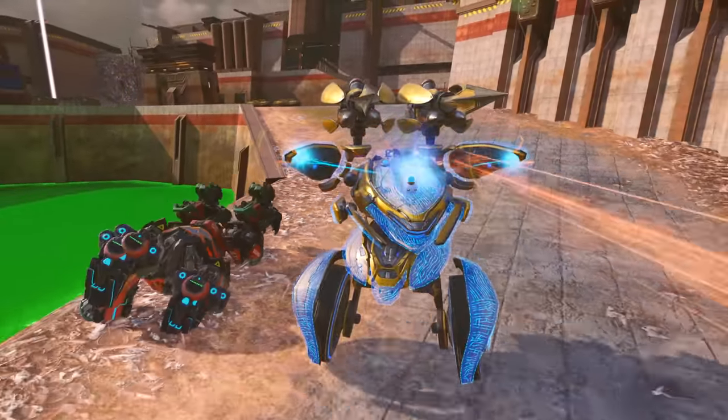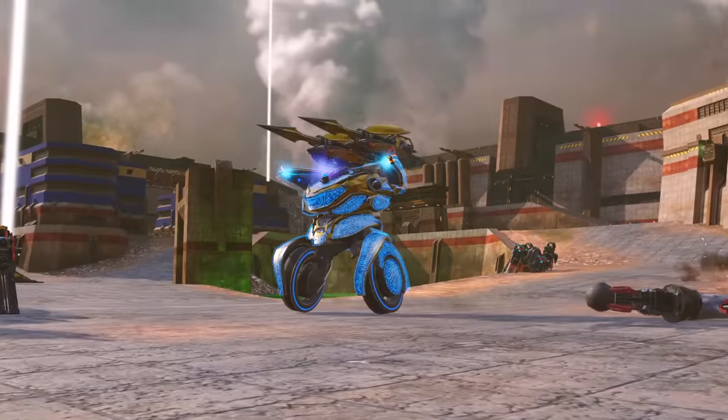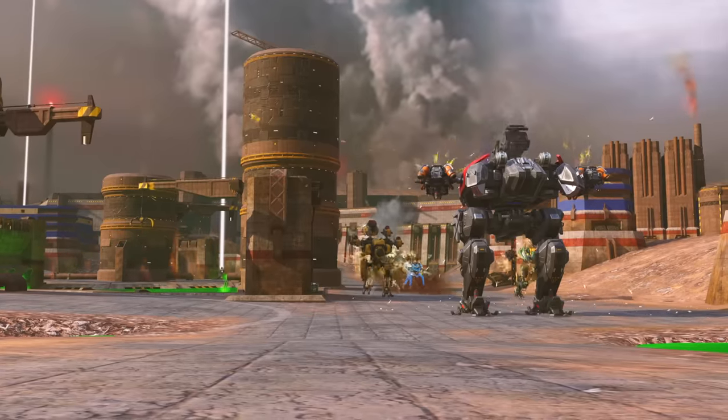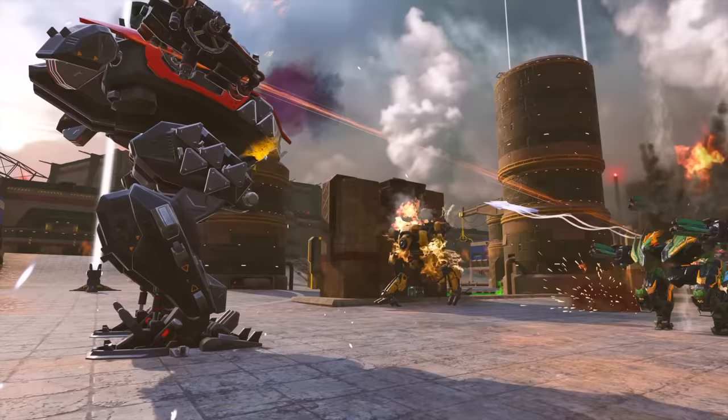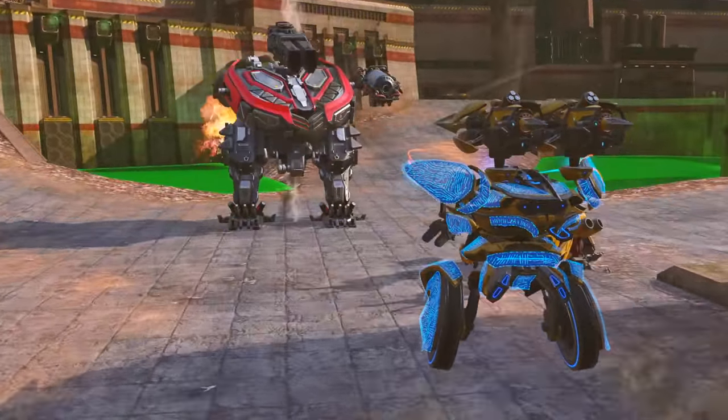The built-in weapons shoot every few seconds and instantly execute low durability targets, which makes Lynx exceptional at weak assassination jobs. Lynx's execute can bypass last 10 and defense points, so it is effective even against heavy tanks and titans.